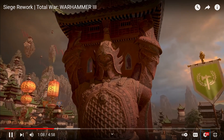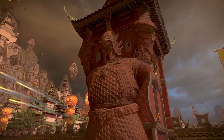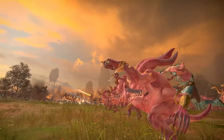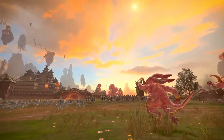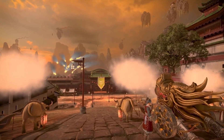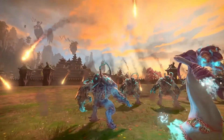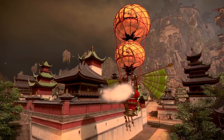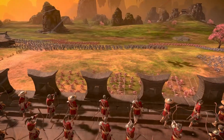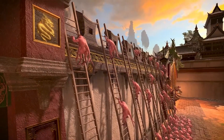The first objective for any attacker to overcome is the wall-mounted towers. Towers now have wider capture areas, so defenders don't need to be as close for them to be active. This means defenders can spread their docked units across a larger area and pepper the invaders with arrows, bullets, and artillery on their approach.